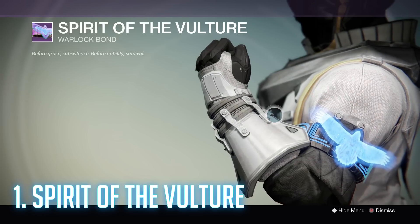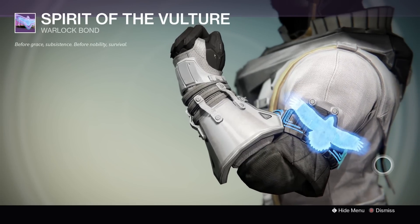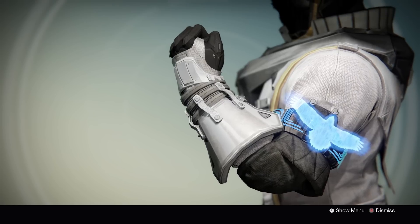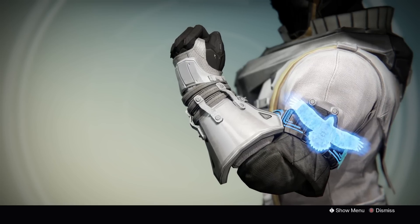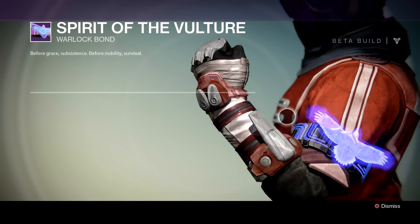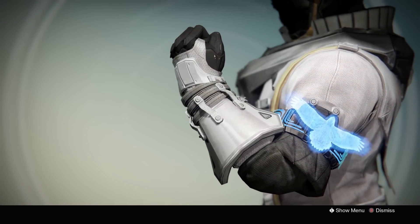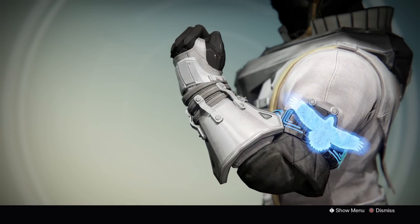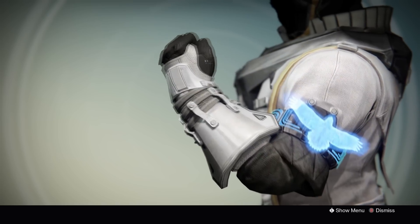At number one we have the Spirit of the Vulture. This one came to me from my friend — way back in the ancient times of Destiny he was like, 'Dude, look at my arm,' and I was like, 'What the hell, there's a freaking eagle on it.' It also changes colors depending on the time of day — going from blue to purple to yellow to green and other things. That's pretty cool. Some other bonds do that, but this one's the original. It's also sold by the Speaker, so if you want it, go get it.